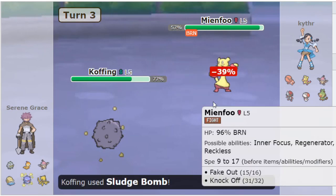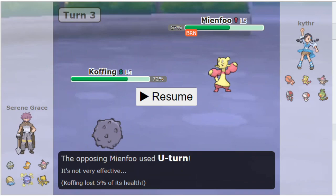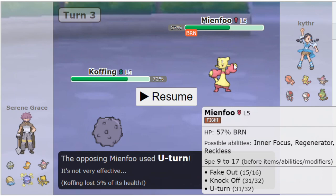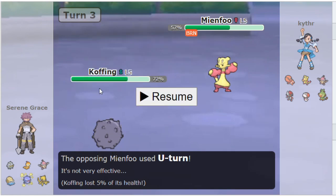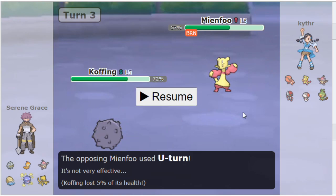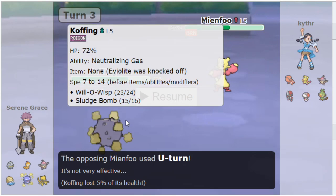He uses U-turn and that's a really big problem for him because of Neutralizing Gas, which means his Regenerator doesn't actually work. He ends up taking 43 damage, gets burned, and my Coughing took 28 - not really a big deal. I got Knocked Off but it's not really worth it. I would have liked to see him use a faster Mianfu because then you can U-turn before you take damage. I really don't like slow Mianfu at all.